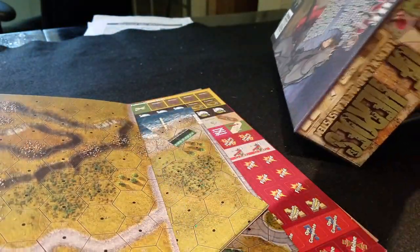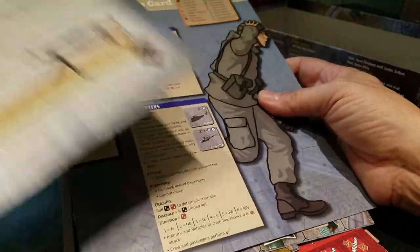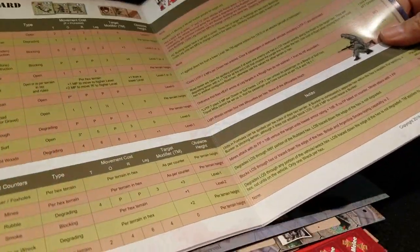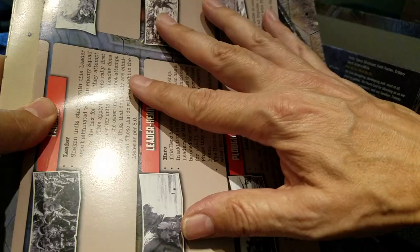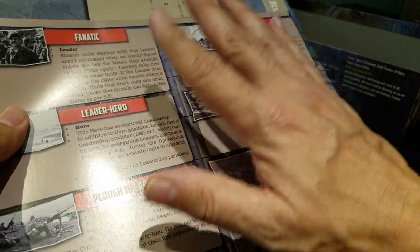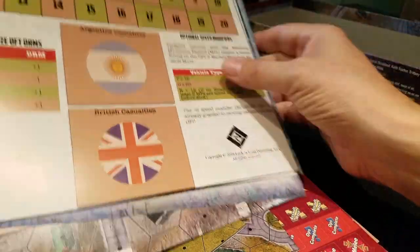You don't need to use all of these charts. Someone said to me, 'oh gosh, this is so much stuff,' but you really just need this one. Terrain, DRMs, combat results — all these are just aids that if you wish to use them, you may. You can put them straight back in the box. You get your hero or leader card, read it, and put it to one side. There are a few more charts in here as well, including the turn track with little reminders on optionals.